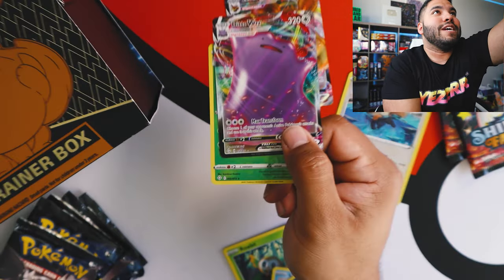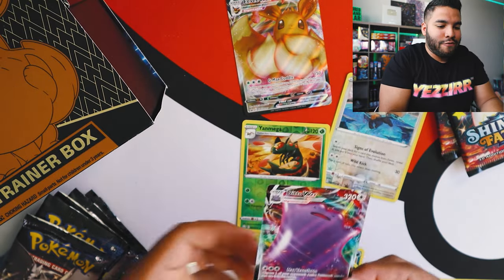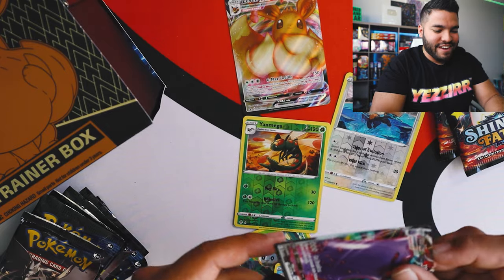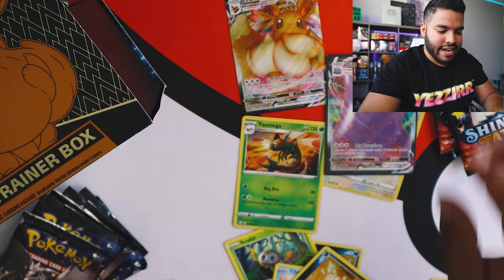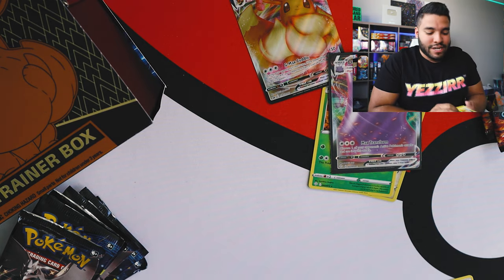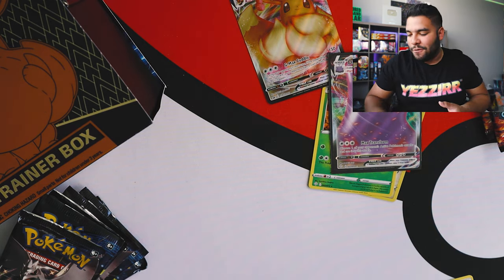Let me show you guys. Look at that beautiful Ditto VMAX. Let me put that in the sleeve. Let's freaking go! Actually, we got two major pulls - we got the Ball Guy and the Ditto VMAX.